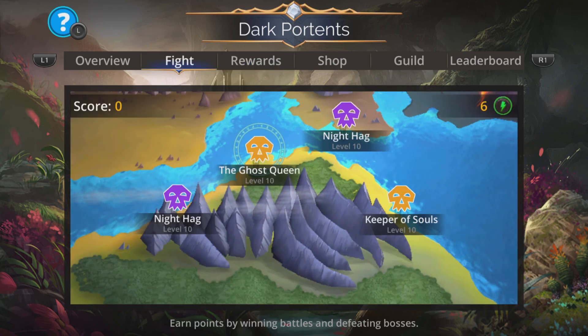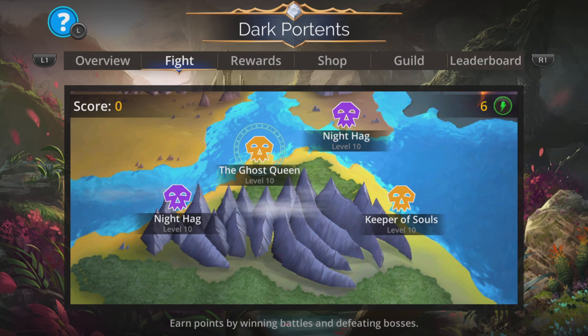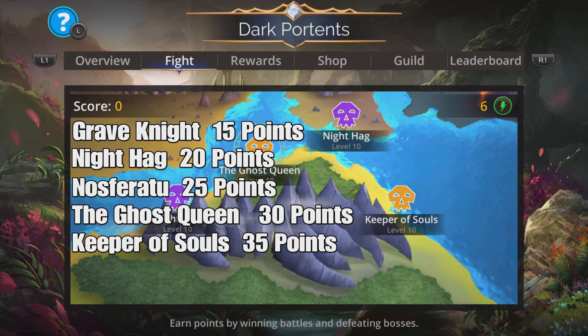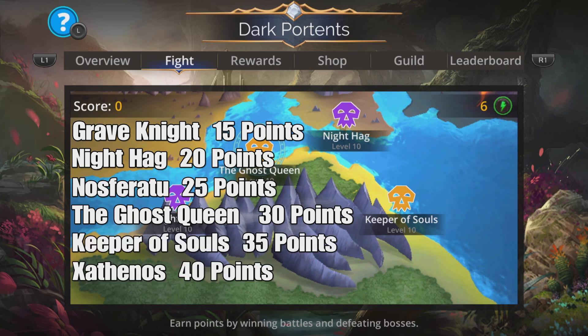There are six battles you can encounter during this event: Grave Knight, Nighthag, Nosferatu, the Ghost Queen, Keeper of Souls, and Xathanos. The first five battles are chosen randomly and all have an equal chance of appearing on the map. The battle against Xathanos will only appear after you win four of the other battles. However, this battle will not hang around — you have to fight him absolutely straight away, otherwise he vanishes. After that, the battle resets and you'll need to fight another four to spawn Xathanos again.